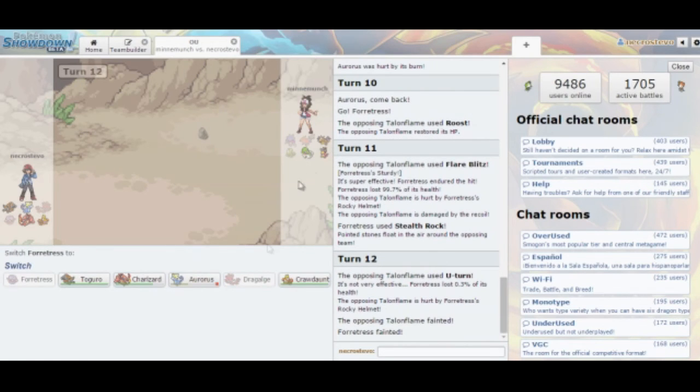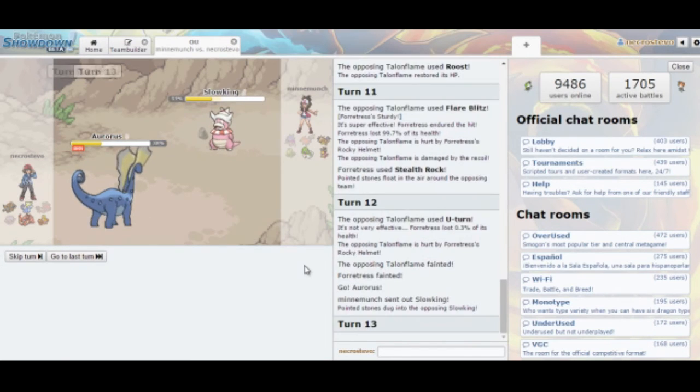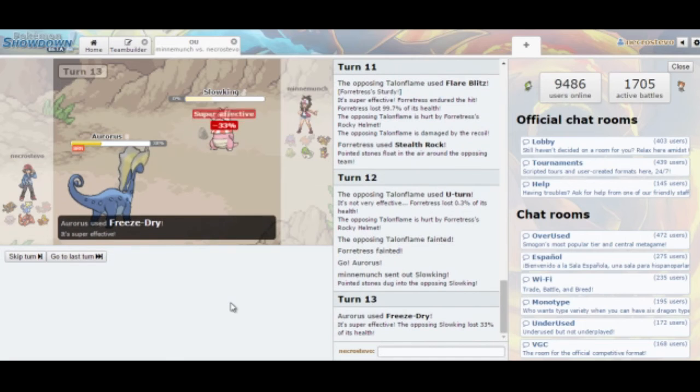Based on what he has left, with Stealth Rocks up, Dragonite's Multiscale is broken. My best switch-in is definitely Aurorus — I can outspeed everything he has left and will resist Dragonite's Extreme Speed. Freeze Dry is definitely the play here. It should KO Slowking from around 33% HP. I forgot that Slowking will also be taking Stealth Rock damage on the way in, even with Regenerator, so I hope Freeze Dry is able to KO.